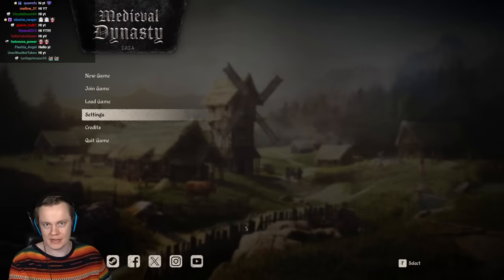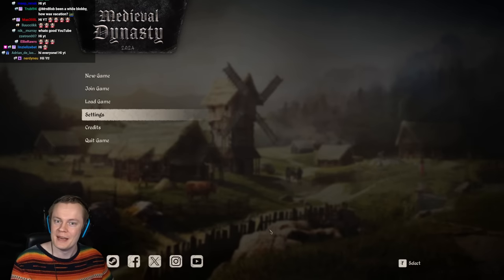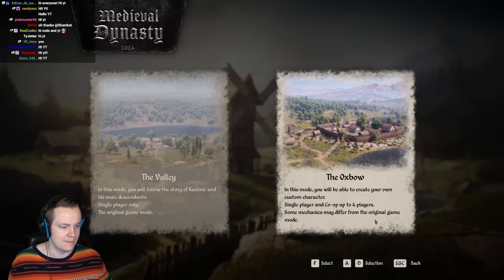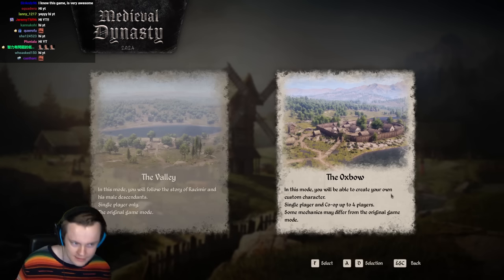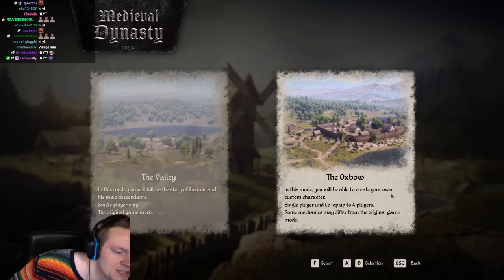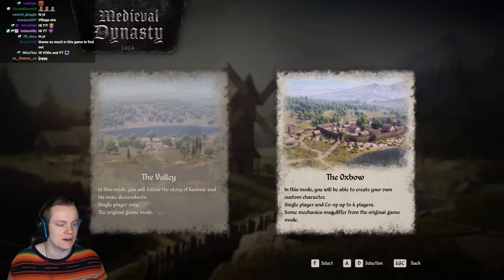The best part about this game is that it is co-op, and we're gonna be playing it with CJ and Psycho. I'm gonna be making a new game. Ready to die in the Middle Ages? We're gonna die of dysentery, we're gonna get the Black Plague. I can't wait to have rabies. In this game mode you can create your own custom character, single player and co-op up to four players.